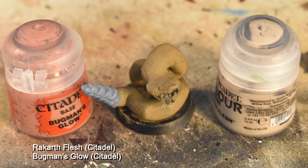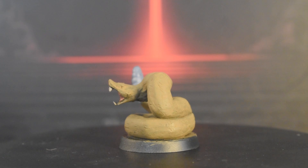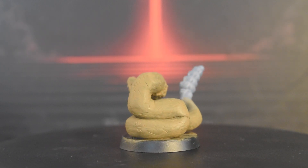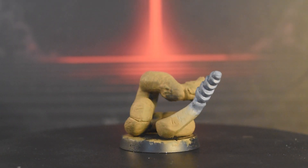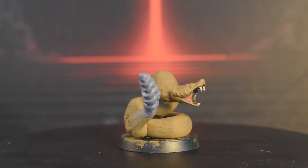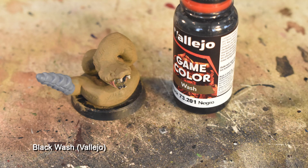Like the Plissken, the next step is Rackarth's Flesh and Bugman's Glow applied to the teeth and cheeks in the same manner. We're going to use an all-over coat of Blackwash — try to go heavy here, since these snakes are pretty smooth and slightly featureless, which makes washes tend to leave visible brushstrokes unless you apply a lot. On the flip side, using too much will leave some pretty ugly coffee stains, so try not to just dunk your minis in a pot of Blackwash.